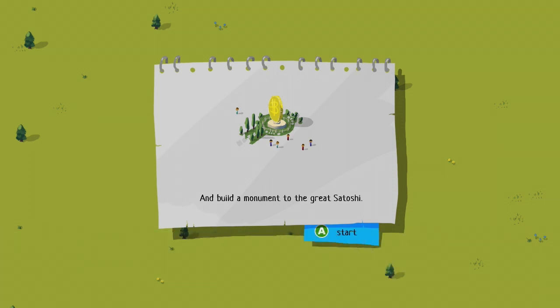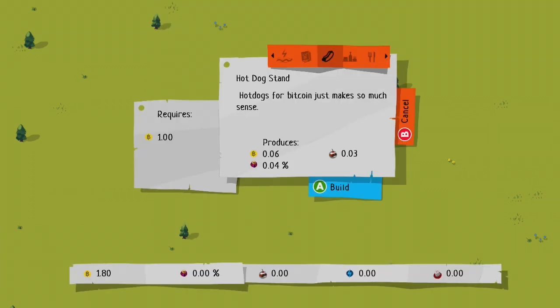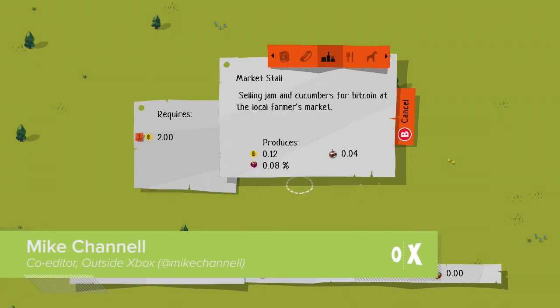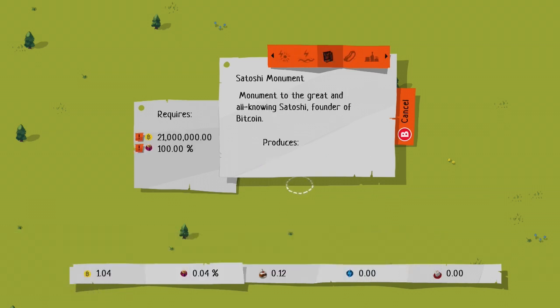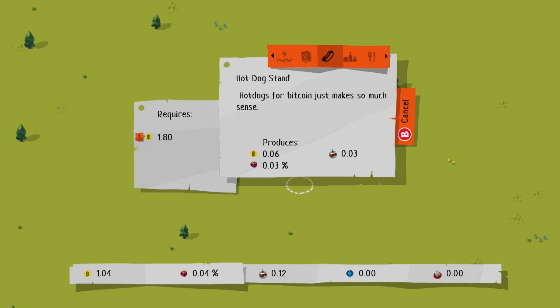Build a monument to the great Satoshi — alright. I've already made one Bitcoin. One Bitcoin's worth about $250, I think. That's pretty good, you're rich. Those are expensive hot dogs. Jam and cucumbers. So it's a city building strategy game powered by Bitcoins. The end goal is to get 21 million Bitcoins. That is the end game — to build a monument to Satoshi.